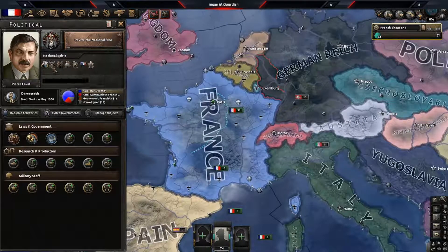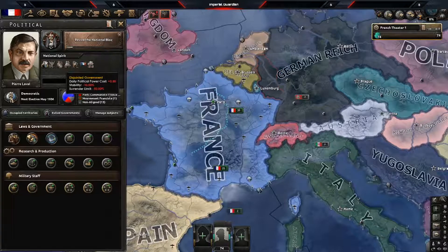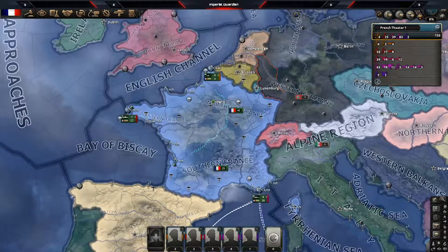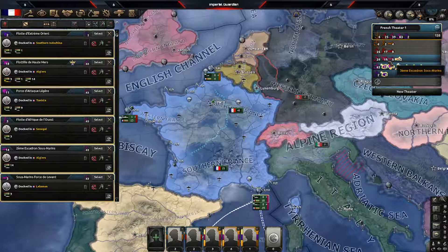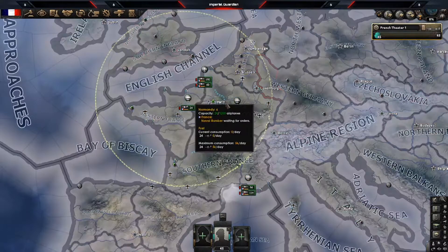You do start off with some negative modifiers — negative population, destroying government, political violence. While you wait, go ahead and grab all your Navy just for future use and bring them home so you can reorganize your fleet and send it out whenever you need to. Same thing with your Air Force.